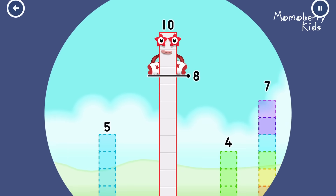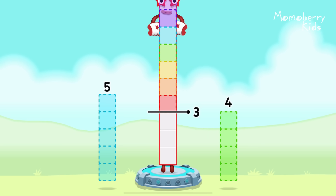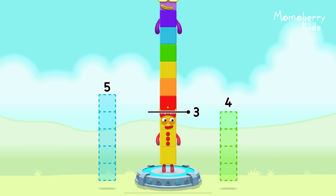Take number blocks away from 10 to leave 3! 7 — correct! 10 minus 7 equals 3!